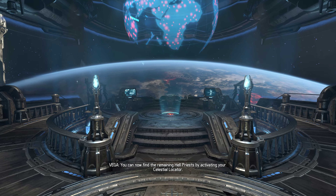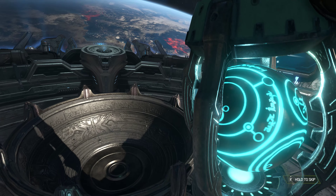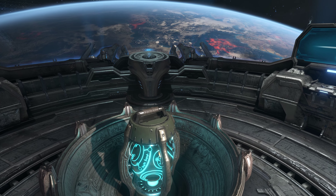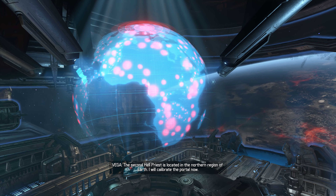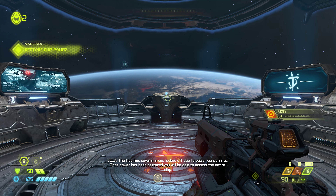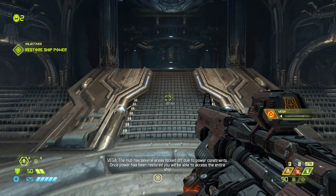You can now find the remaining hellpriests by activating your celestial locator. The second hellpriest is located in the northern region of Earth — I will calibrate the portal now. The hub has several areas locked off due to power constraints; once power has been restored you will be able to access the entire ship.